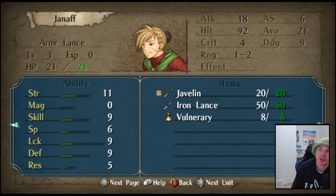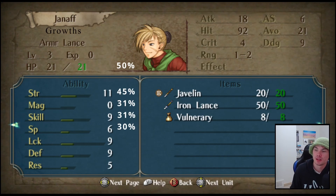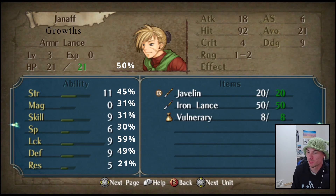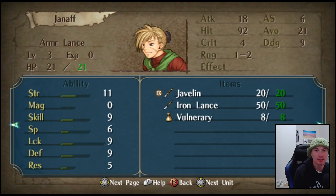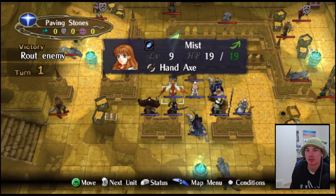Jinoff is coming in for Meg as a lance armored unit. He has a 50 HP growth, 45 strength growth, 31 magic, 31 skill, 30 speed, 59 luck, 49 defense, and 21 resistance. Overall that's pretty average - pretty even across the board, nothing too strong, nothing too weak.